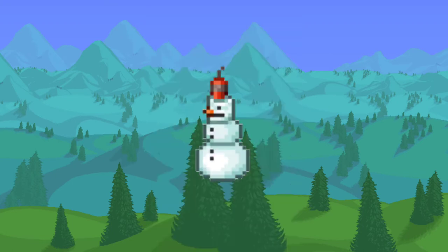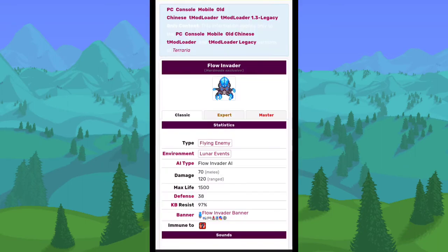Moving on to some unimplemented enemies: the Exploding Snowman was supposed to spawn during the Frost Legion event but was never added. I assume it would run up to you and explode, possibly destroying blocks. The Flow Invader looks exactly like one of the enemies at the Stardust Pillar, so I assume that's what it was going to be before they decided to change it.